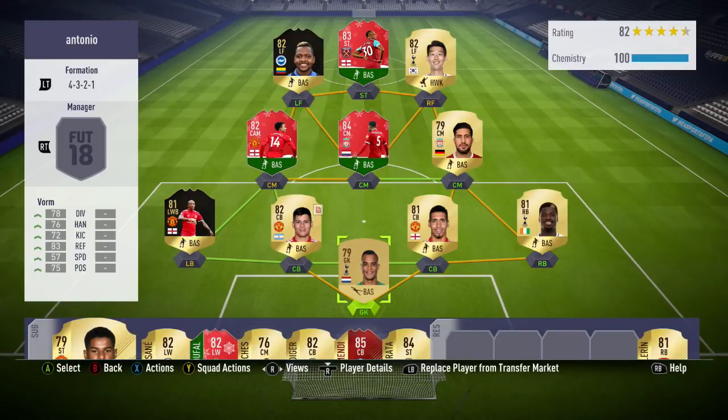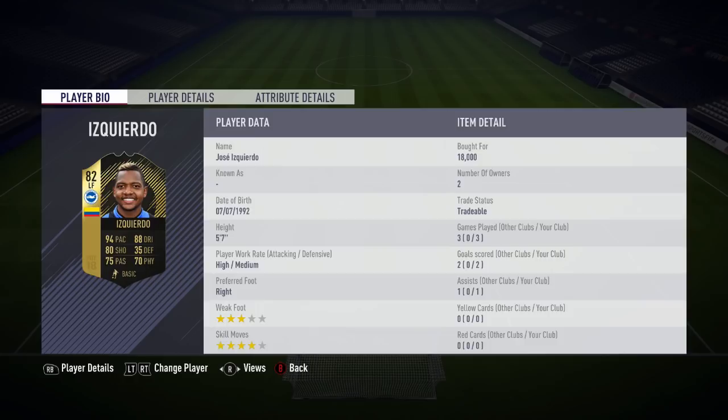Welcome back to another video on my channel. Today we've got a player review - a Jose Iscuerda review. He literally just got an inform card and has been playing pretty well for Bryson. He scored a goal on Monday and did also miss a great chance which could have won Bryson the game, but he did get himself an inform card and it looks really really decent, so I thought I may as well try it out.